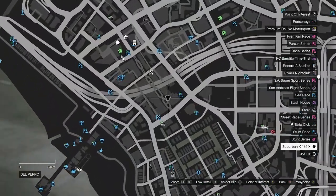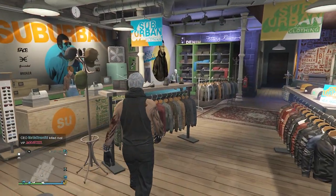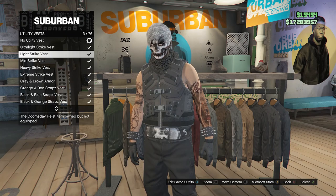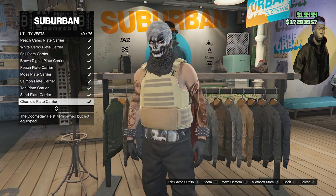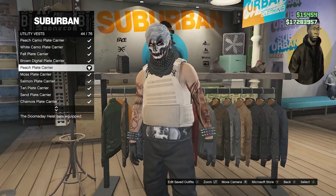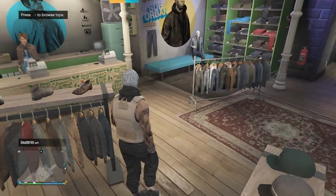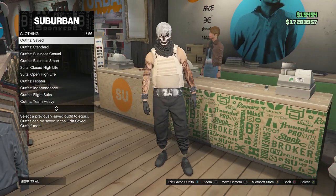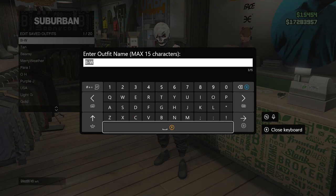Now head back to the clothing store. At the clothing store, go over to the top section. Go to utility vest on slot 60 and scroll down to slot 43 or 44, which should be the peach plate carrier. After you equip the peach plate carrier, you should see the skeleton is still on the tank top. Back out of the top section and go up to the front counter. Your outfit should look exactly like mine. When it does, hit edit saved outfits and save your outfit on any slot you want.